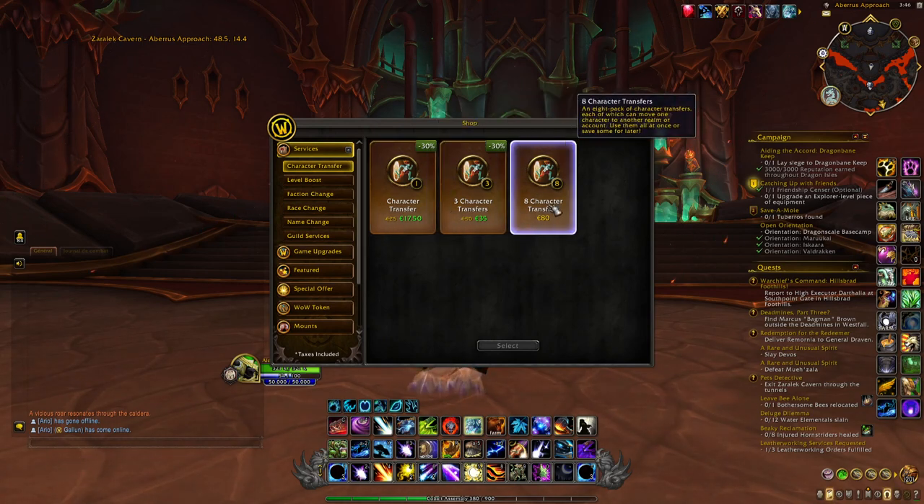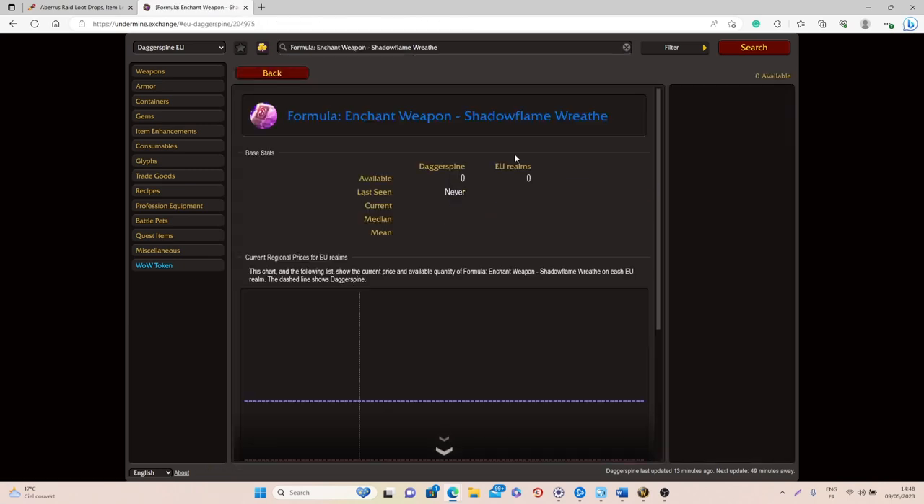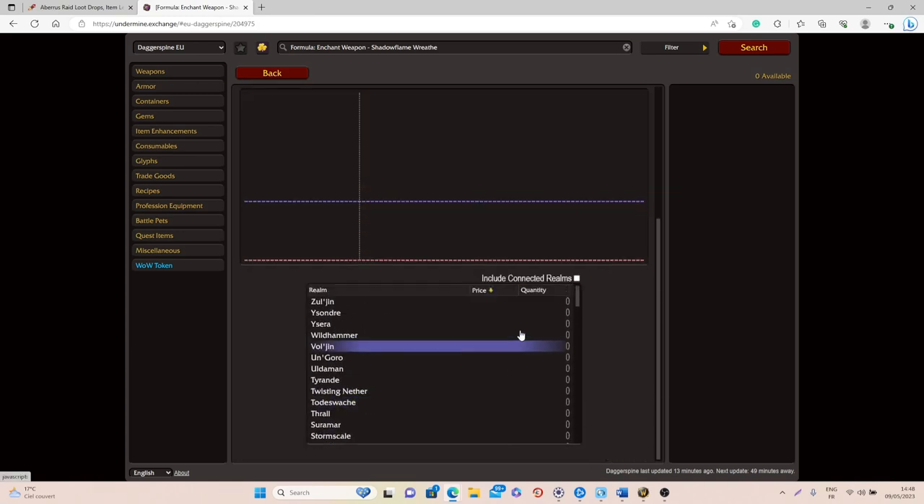There's currently a promotion making character transfers cheaper, so this technique is even more accessible. You can also buy WoW tokens with gold and use them to purchase character transfers, so no real money is needed. If you want to hunt for cheap recipes, go to the Oribos Exchange website, select your region, click on the items you're after, and you'll be able to see which realms have them listed cheaply. Transfer gold there, buy them, and sell either on that realm or on another realm for a profit.